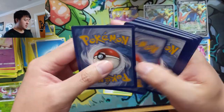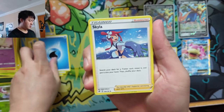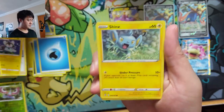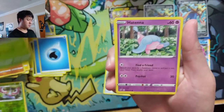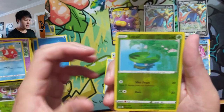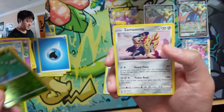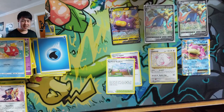Steve, thanks so much for the support — here we go into the last pack. Shinx, Rolycoly, Applin, Tiana, Magikarp, Lotad, and a Zamazenta. That's the only thing with these tins: you get a lot of good value at ten dollars — we sold these for eighteen a pop and kind of get ten back for each — but it's not the best pack opening.